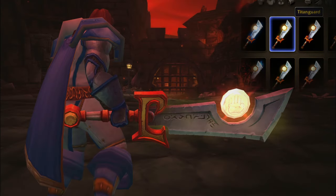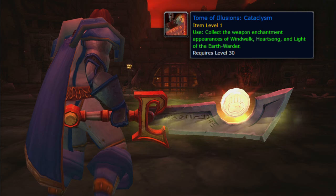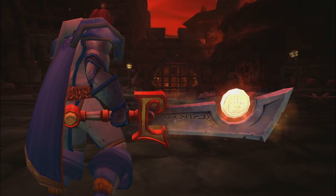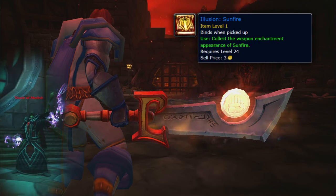Titan Guard is in your appearance tab by default. Light of the Earthen Water can be learned from the Tome of Illusions: Cataclysm, which can be created by Enchanters and is usually purchasable from the Auction House. Sunfire can drop from the Shade of Aran in the Karazhan raid, as well as the Shade of Medivh in the Return to Karazhan dungeon.